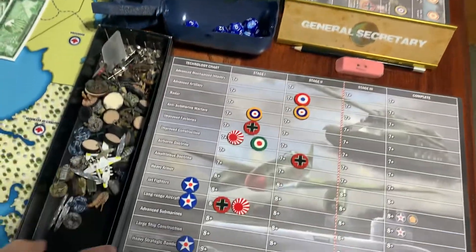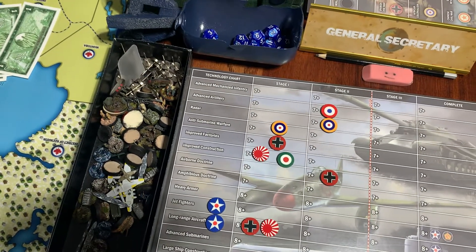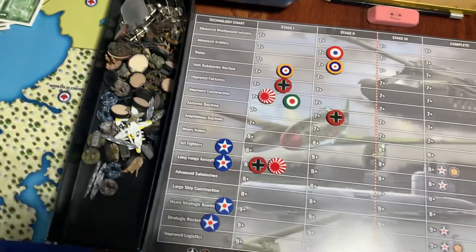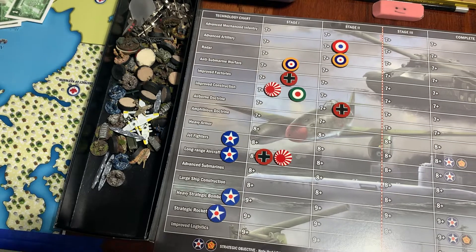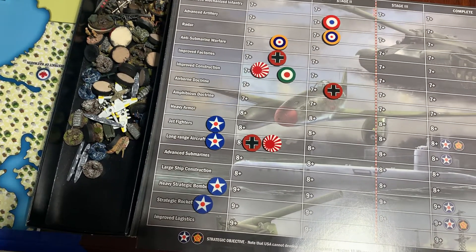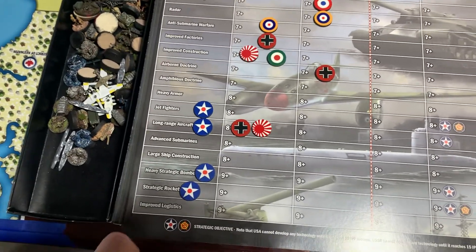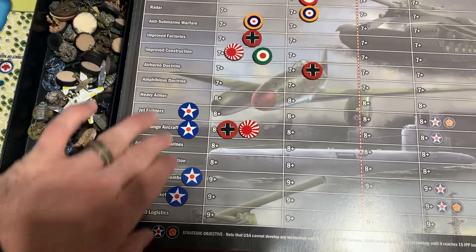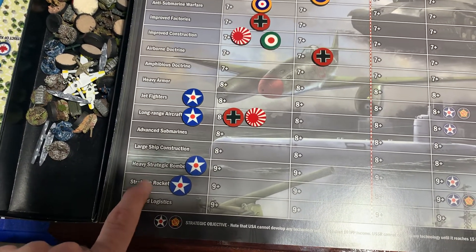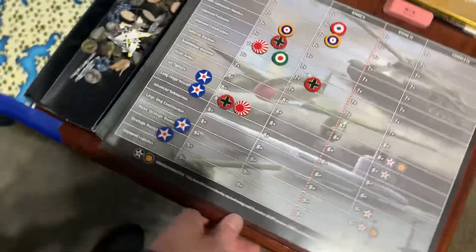we're gonna do four, and the reason we are now doing our tech rolls is that the U.S. bumped up to eleven dollars as a result of the invasion of mainland China by the Japanese. So thank you Fighting Irish. Our first roll is going to be jet fighters, followed by long-range aircraft, then heavy strategic bombers, and finally strategic rockets. We're going to try to get that U.S. supremacy going for techs.